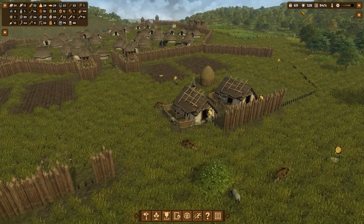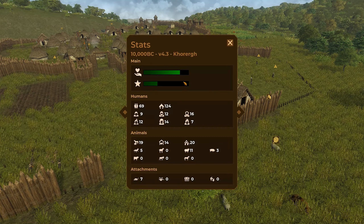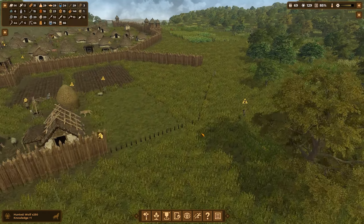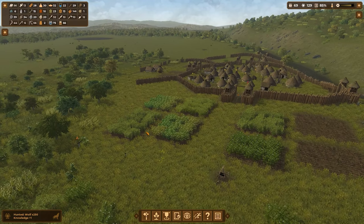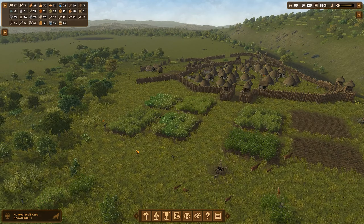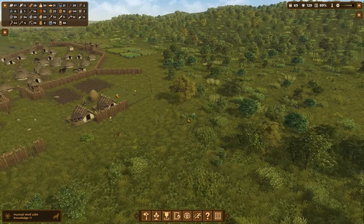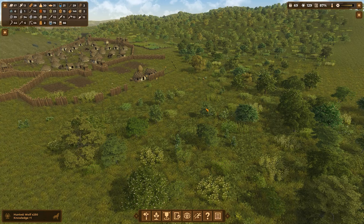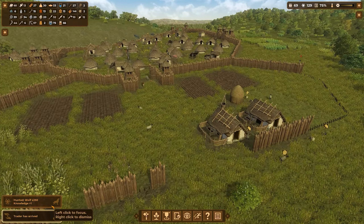We have 1000 plus knowledge points. We definitely have enough points to advance, but we don't have enough population. The population is stagnant — it's 60, 70. I need to do something about that. I need to get them safely inside. Once we enclose a bit of forest as well, we'll be doing much better.